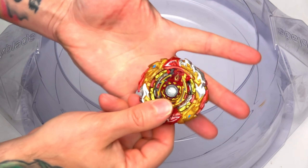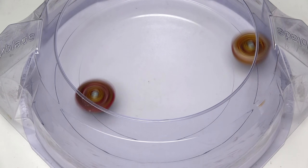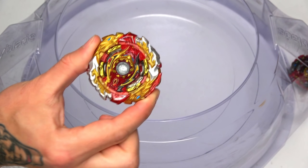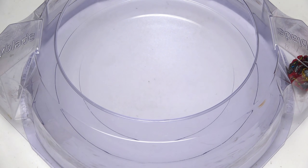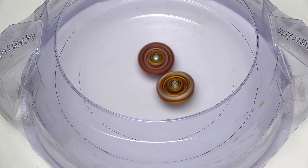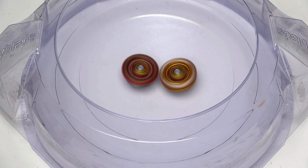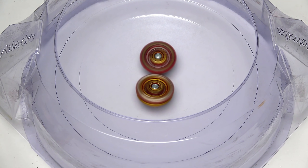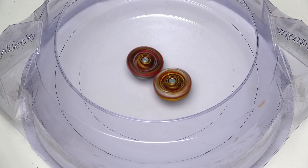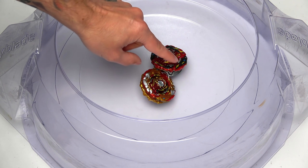World Spriggan — the final evolution. We haven't got the Hasbro version just yet, but we've got the TT version. 3, 2, 1, let it rip! World Spriggan went out first — I saw that with my eyeballs. Prototype gets the first point. Next round — if you think we get anything wrong, let us know in the comments. World Spriggan may have gone out only half a second first, but it went out first. Next point — if Astral Spriggan prototype gets it, it has won. It's going to be the prototype — just gets it, so close.